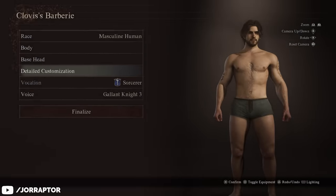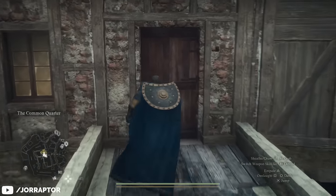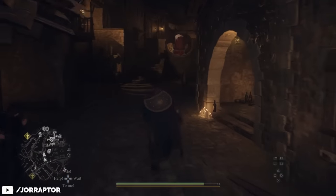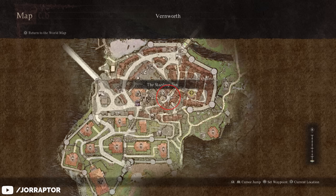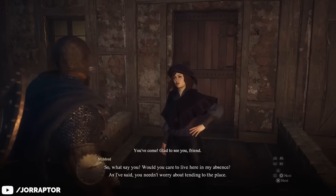You likely already have your house in Fernworth, or at least have the quest 'A Place to Call Home.' What they did now is make that quest — which allows players to acquire their own dwelling where they can save and rest — available earlier in the game. Previously you had to do some activities first for this to happen, but now you can probably access it the moment you reach Fernworth.